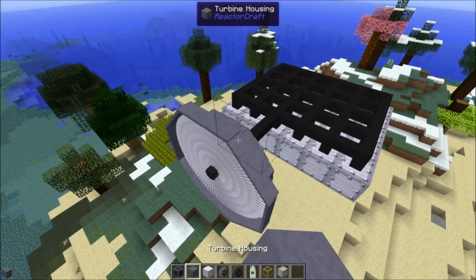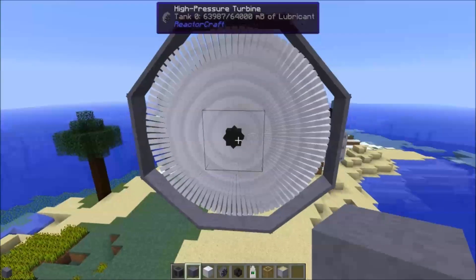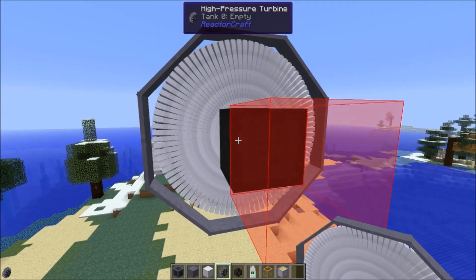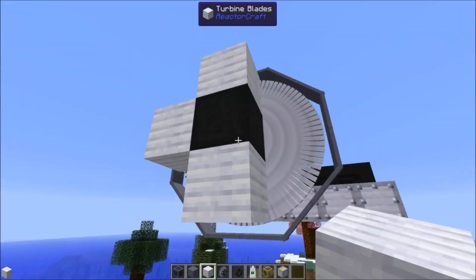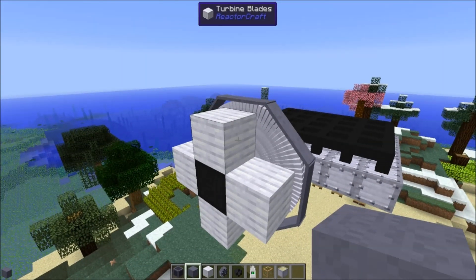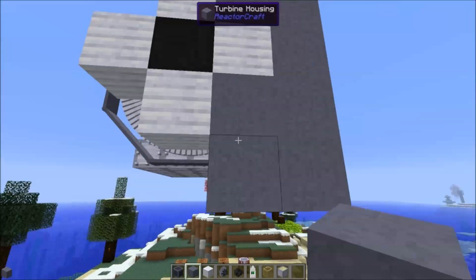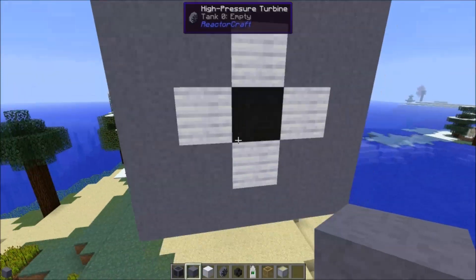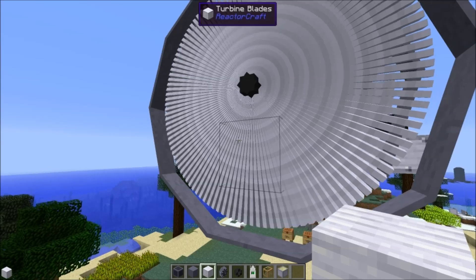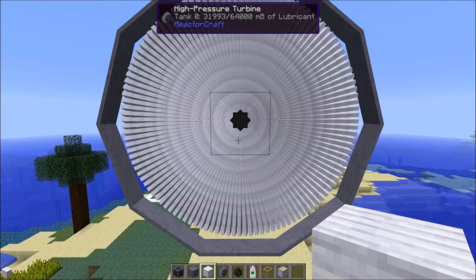If you break a block, it will go back to its multi-block setup. For the next stage, start with another high pressure turbine block, and take some turbine blades — put four of them right around the turbine block. Then take your turbine housing and fill it in until you have a five-by-five square. If it doesn't generate the actual turbine, try breaking a turbine blade and replacing it — that seems to work. That's stage two of the high pressure turbine, the second active stage, but technically the third layer.